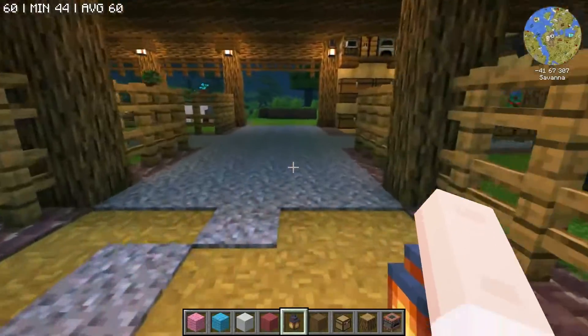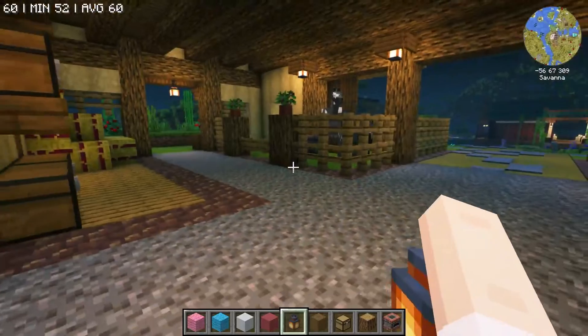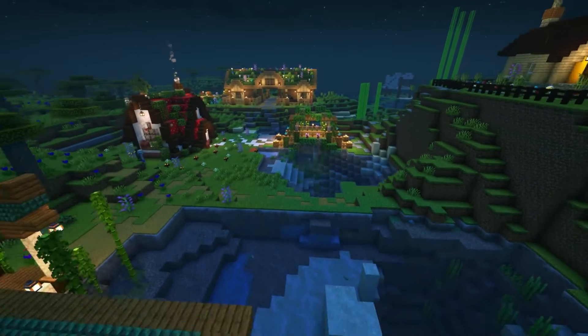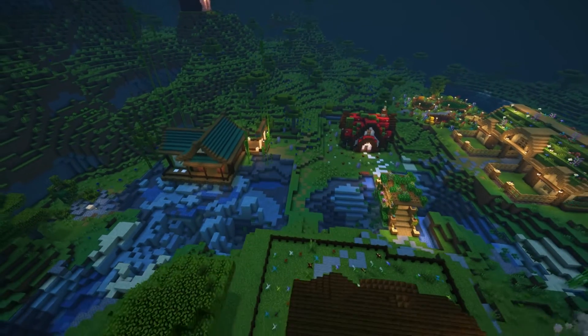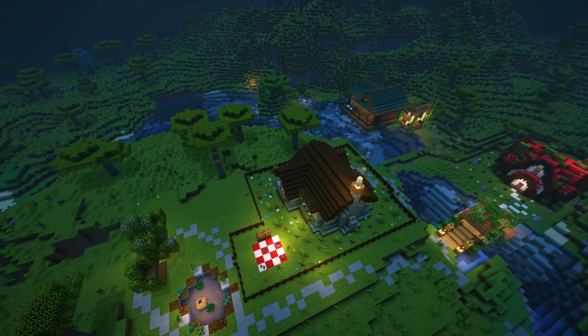It's happened to all of us. We start building a server, we make a wonderful world, and then for one reason or another, the world we're playing on won't suffice. Whether you're changing maps, updating the world, or just moving from single player to a server, it's hard to give up all of the hard work you put into your builds. But did you know there is a way to completely transfer these buildings to another world using WorldEdit? And it's actually fairly easy to do, so let's get started.